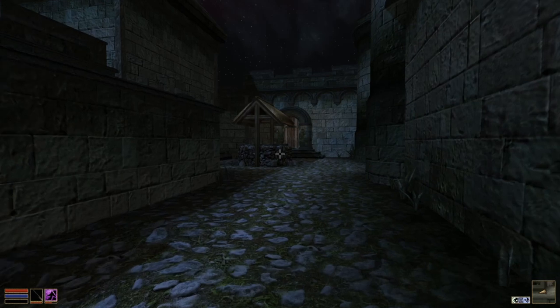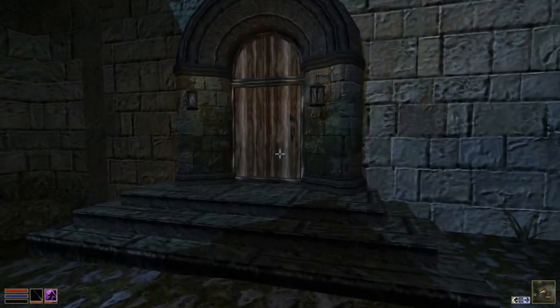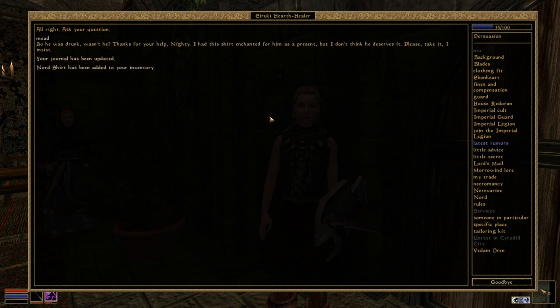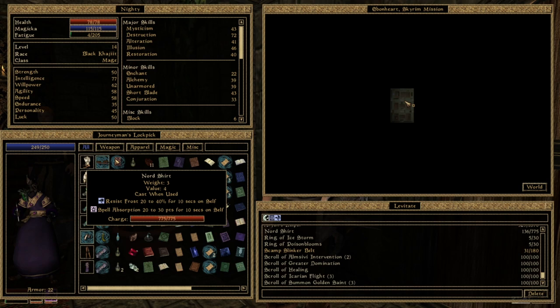We do have a quest to hand in for the Nords, so let's do that. I think this is this way. It is the right person. So he was drunk, wasn't he? 'Thanks for your help. I had this shirt enchanted for him as a present, but I don't think he deserves it. Please take it — I insist. Someone should teach him some manners.' Resist Frost and Spell Absorption is not bad, but it's cast when used, not cast when worn.